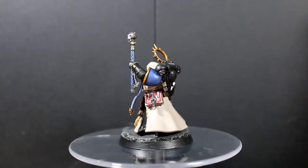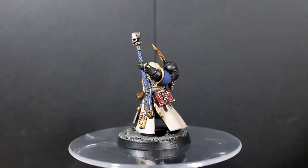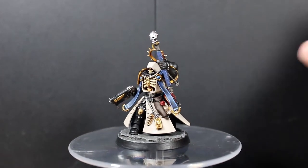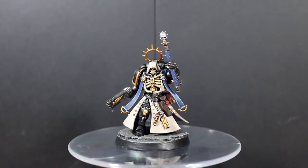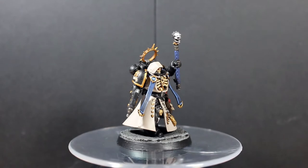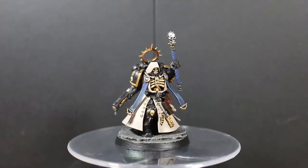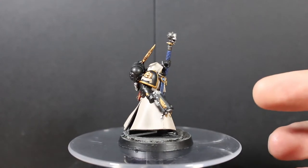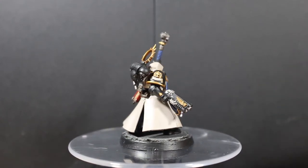His left shoulder pad, as you can see coming up, is to represent the Ultramarine colors. Another little nod to that was the handle of the staff, and the kind of scarf thing he has coming down — I painted those blue to fit with the Ultramarines as well.